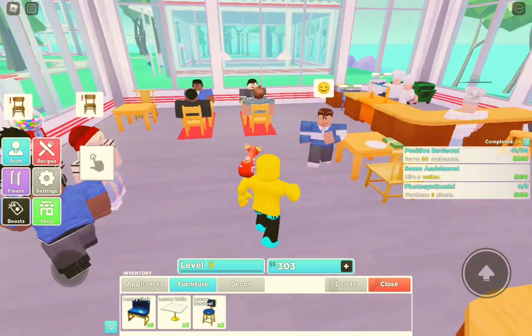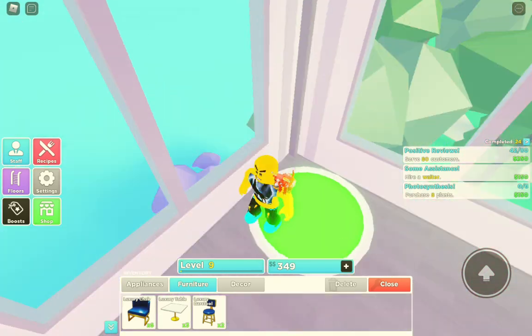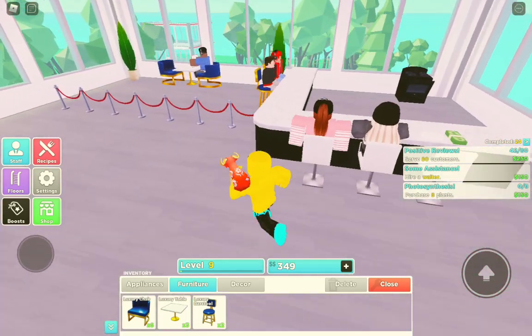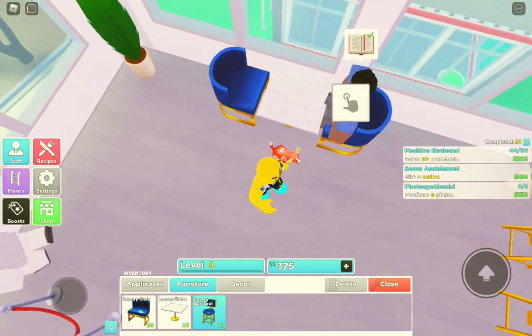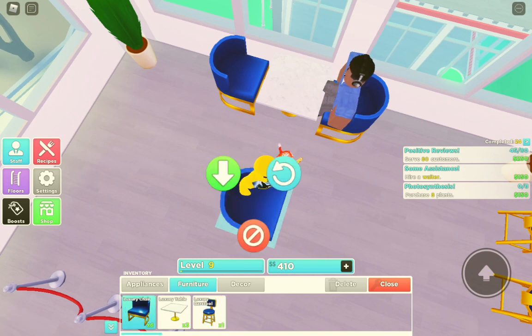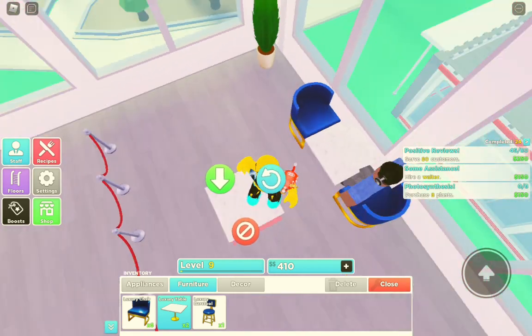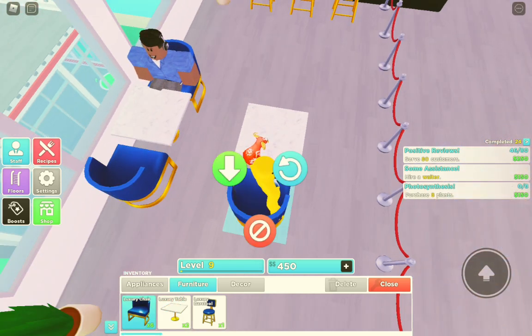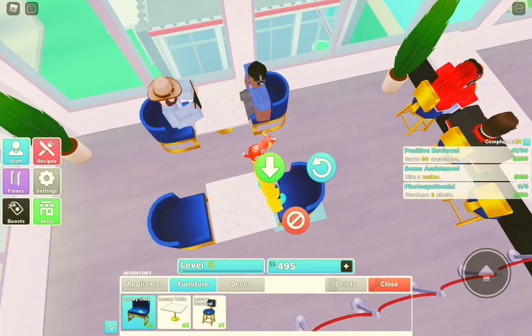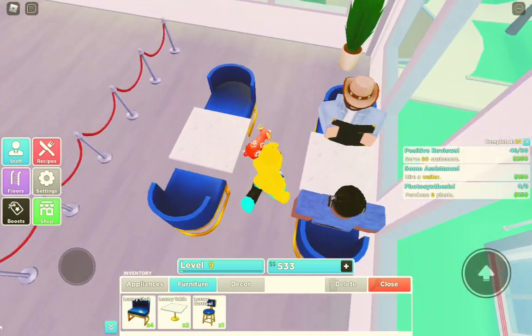We can get the open set right there. We're gonna put that in the dishwasher, then go to level 4-3 and place this item. We're gonna take a table and place it there, and then take some of the chairs and put them right there. Actually, and then we're gonna continue setting up.